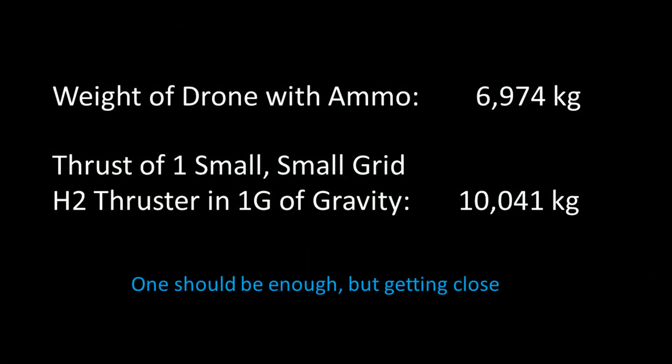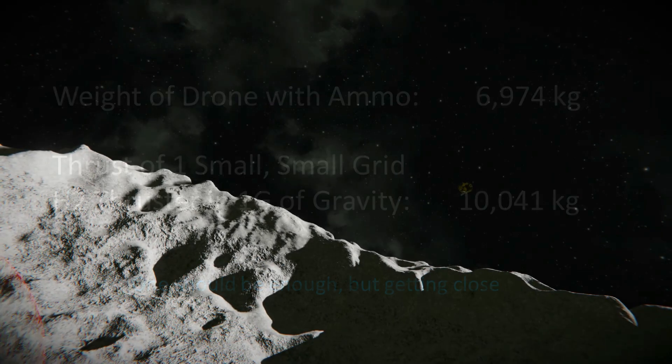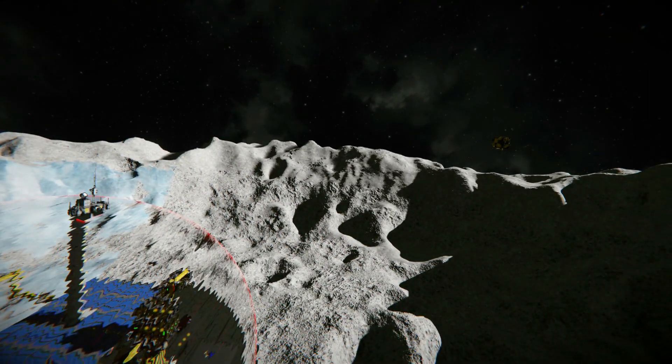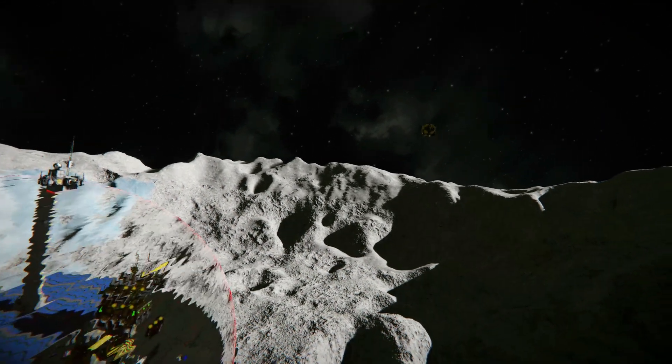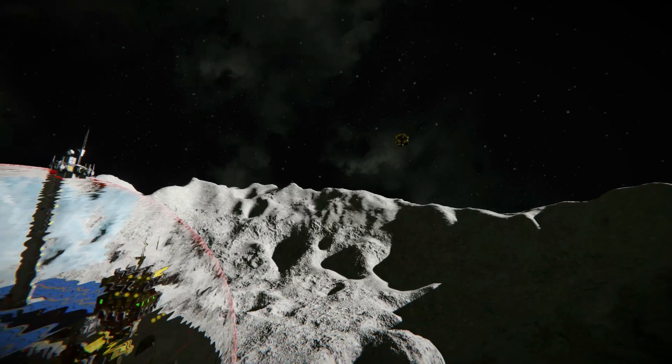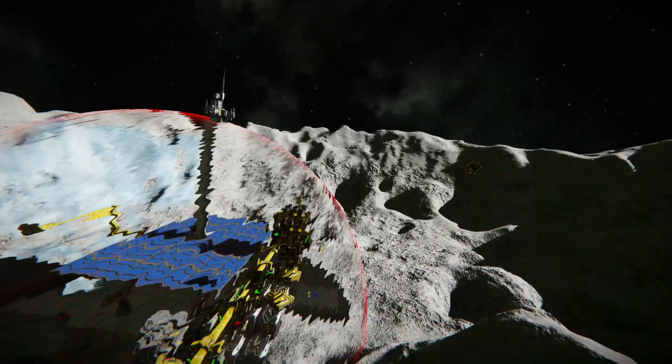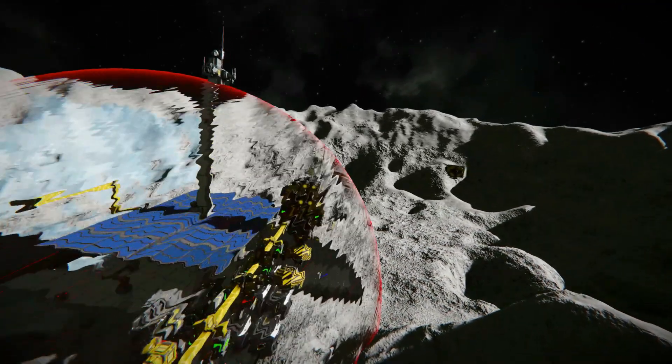If you're going to use this planet-side in full 1g of gravity, you may want to add a second bottom thruster, though it will technically hover and fly on just one. The build also uses one obligatory remote control block to pilot the craft via autopilot or remotely, and it does have three timer blocks, though so far I've really only found the need for one or two timers.